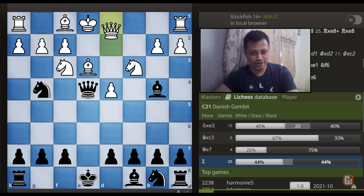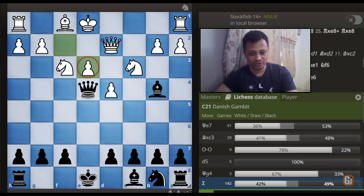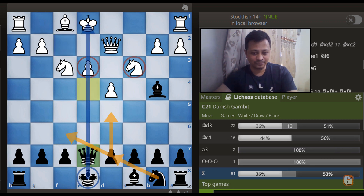The second move queen to D2 is equally bad, as once again we take on E3. White doesn't want to exchange queens while a pawn down, so F captures E3 is forced. We simply respond with queen to E7 and the plan is very simple: play D5 and reroute the B knight to F6. In all these instances, white's backward E pawn gives black a good opening advantage.